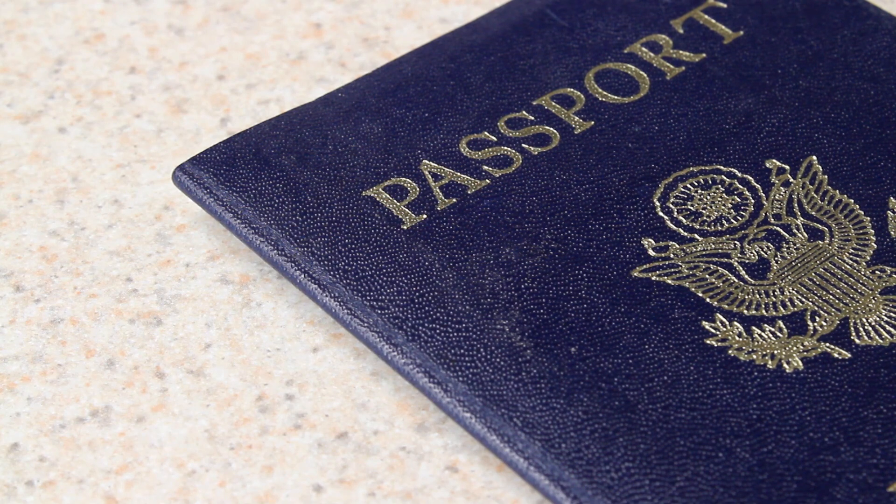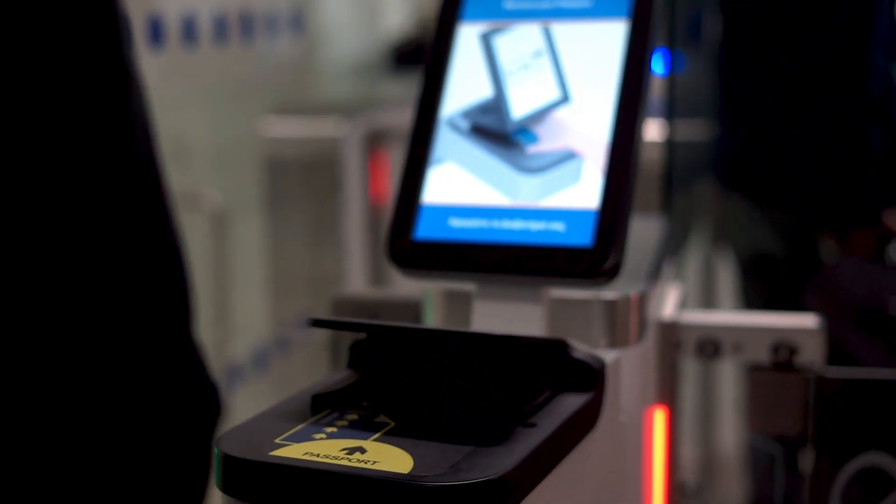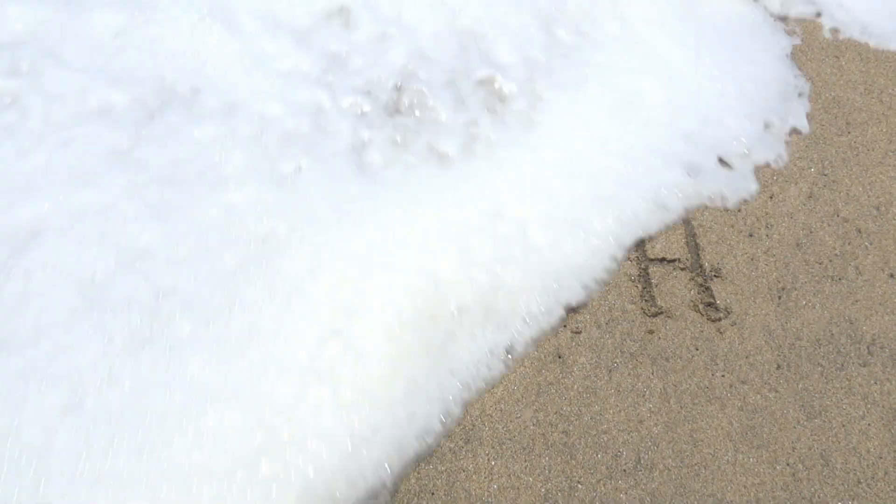First things first, what are passport stars and where are they? The passport card is currently the only document with stars on it. They're located near the top left under the word passport. Apparently the passport book used to have them as well, but they were removed shortly after the passport card came out. The number of stars is bound to be encoded into the passport book, but currently can only be seen physically on the card. There's a chance they'll be removed from the card too when it is updated, which the Department of State says will be soon.